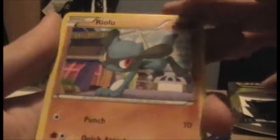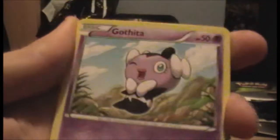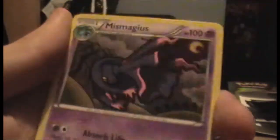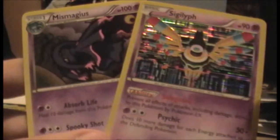We have a Riolu. We have another Dewott — that is a cool Dewott. We have Gothita. I shuffled this wrong — well done me. We have a holo Sigilyph! That's a very nice holo Sigilyph. Fun fact: Sigilyph is the only Pokémon I have two different holos of — Dragons Exalted and this. And we have a Mismagius — oh! That's good, that's cool. Is that rare? That is indeed rare. So I've got two rares in this pack — the holo and the Mismagius. Maybe you get two rares a pack? There's no reverse holo in this one, so I'm not sure.